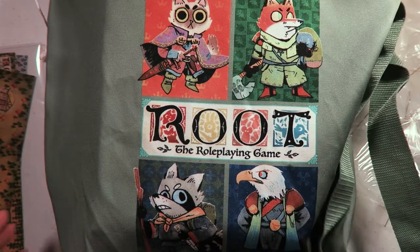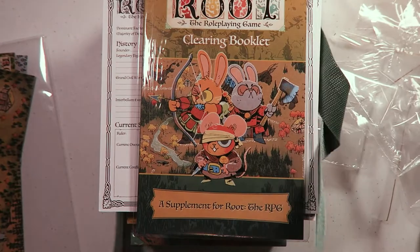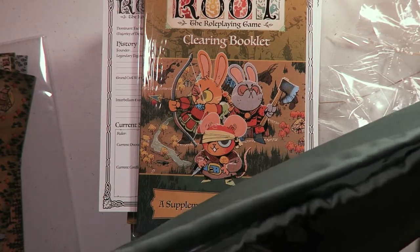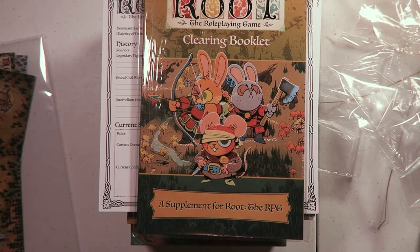And finally we have a tote bag, which is nice and durable feeling. It's got a lovely strap for over the shoulder and a drawstring, so that you can pack away all your stuff and take it to your friend's house and play some Root RPG.